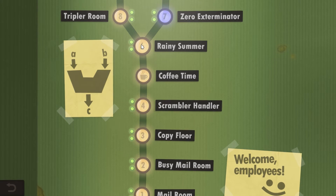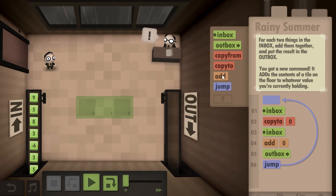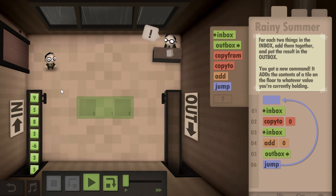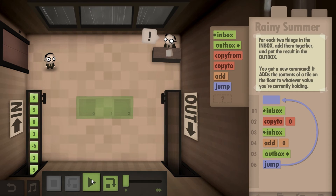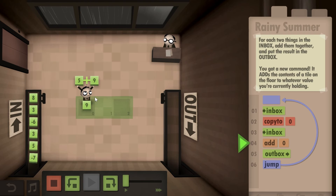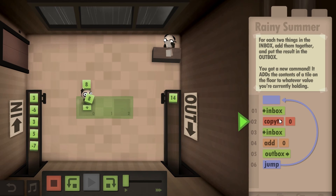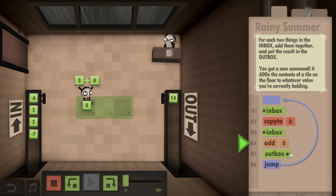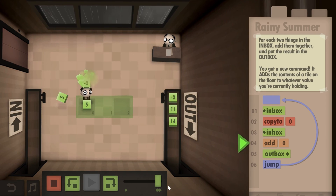We're going to stop at Rainy Summer, which is level six, although technically it's level five. This is when the game introduces the add command — you take a number and add it to another number. In this mission you take two numbers, add them up, and put the result in the outbox. The solution is: inbox, copy to zero, inbox, add zero, outbox, and jump back. This will give you all of the challenges.